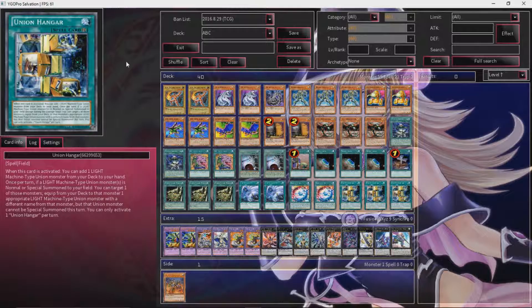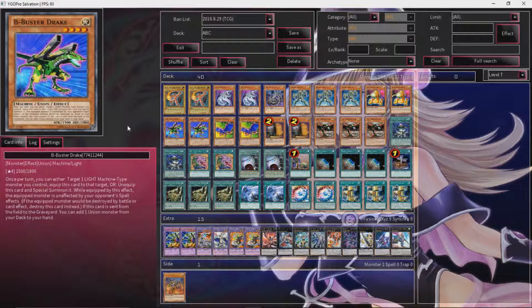Hello guys, we're here today with another very interesting deck profile. We're looking at ABCs — they just came out not too long ago and I'm thinking of doing two separate deck profiles with ABCs. This is the Galaxy build. I just kind of looked at this deck real quick and it's light machine type monsters, so this deck has to play Cyber Dragons. I'll admit I have no clue what most meta builds are playing, but this is what I think works and this deck is actually pretty great.